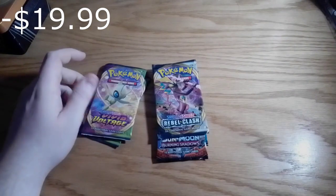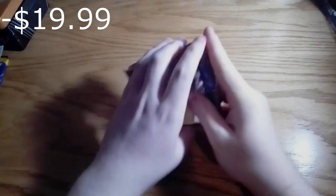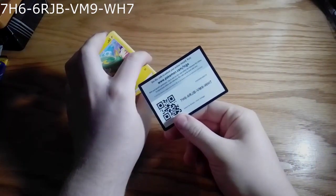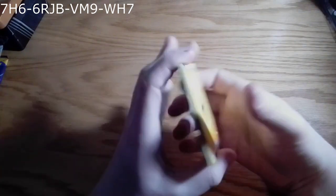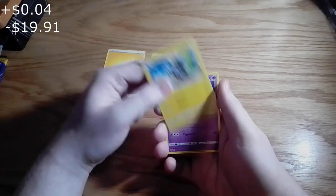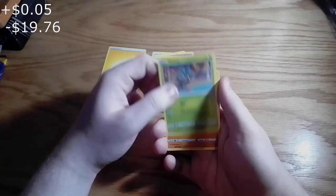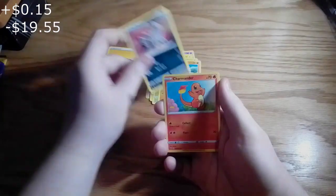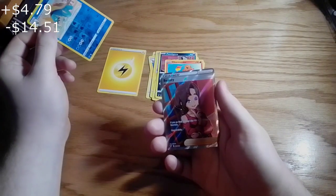We're going to start this off with the Vivid Voltage and see what we can get. Energy, Swallow, Zebra guy, Duskull, Dusclops, Electric Dog, Pankoku, Maburi, Pujana, Tarimander, Druidnoll, and ooh — beauty!